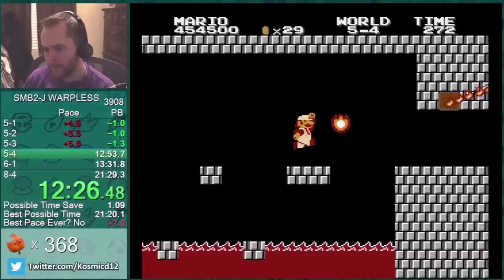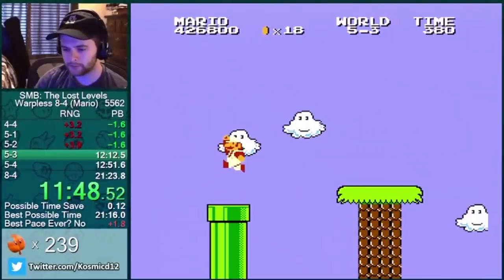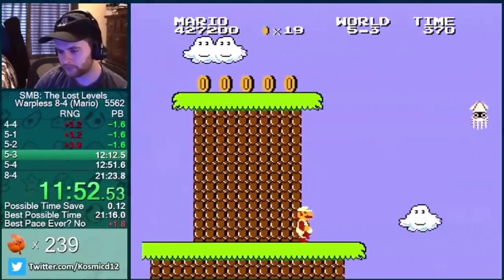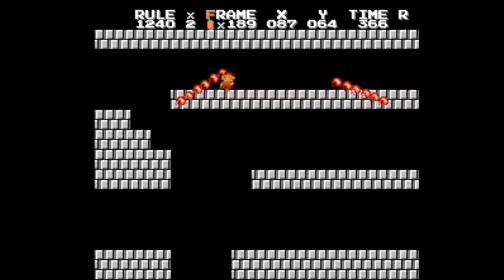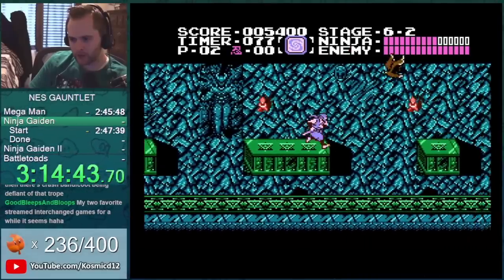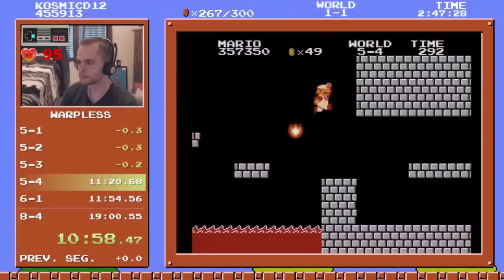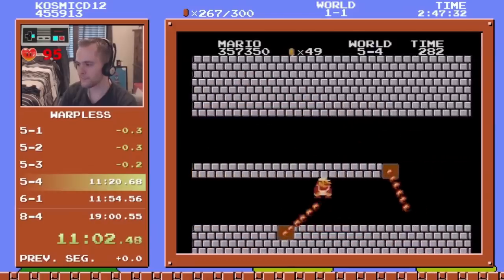To explain the new time save, we need to talk about Fire Bars. For the majority of enemies in these games, even if they have random patterns, you can usually react to them and get past without losing any time. Fire Bars are a different story — sometimes they're totally in the way and you can't do anything about it. Or can you? NES games are a little quirky sometimes, and the original Mario is no exception. When enemies load in this game, they can inherit some attributes from enemies that were previously on screen. Let me show you some examples.